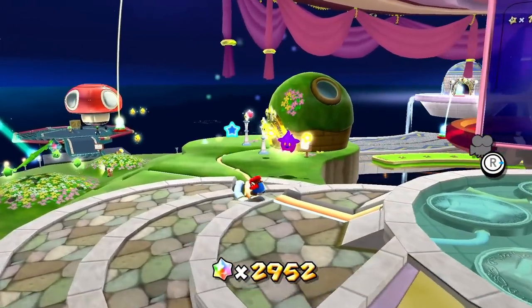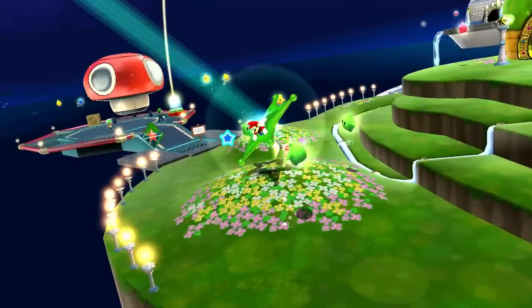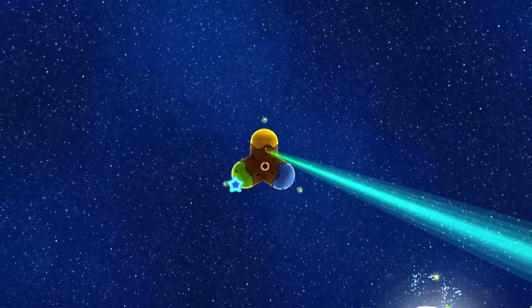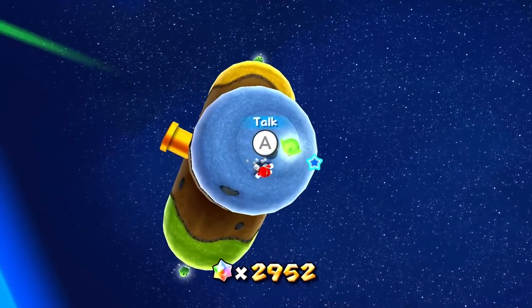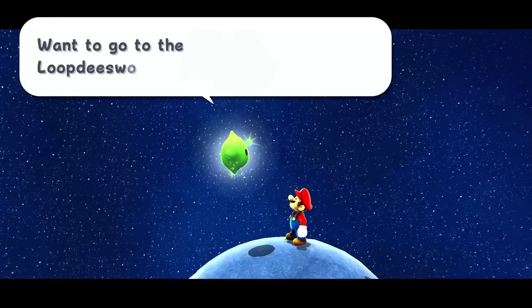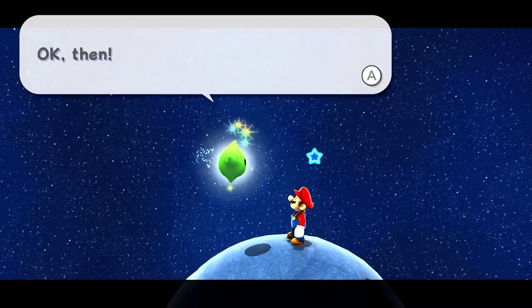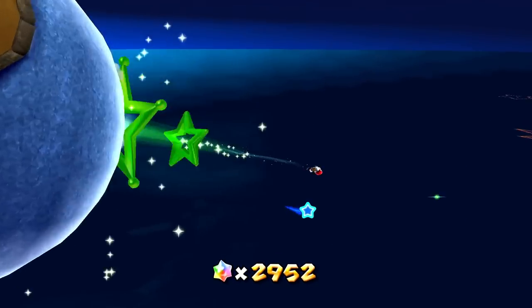So we'll hop right back over there and check out one of the others, because apparently there's three. One down, two to go. That was the yellow one; I guess we'll save the green one for last. So we've got the blue one here. Want to go to the Loop-de-Swoop Galaxy? I would love to — that sounds like a fantastic time. So off we go into the Loop-de-Swoop Galaxy.